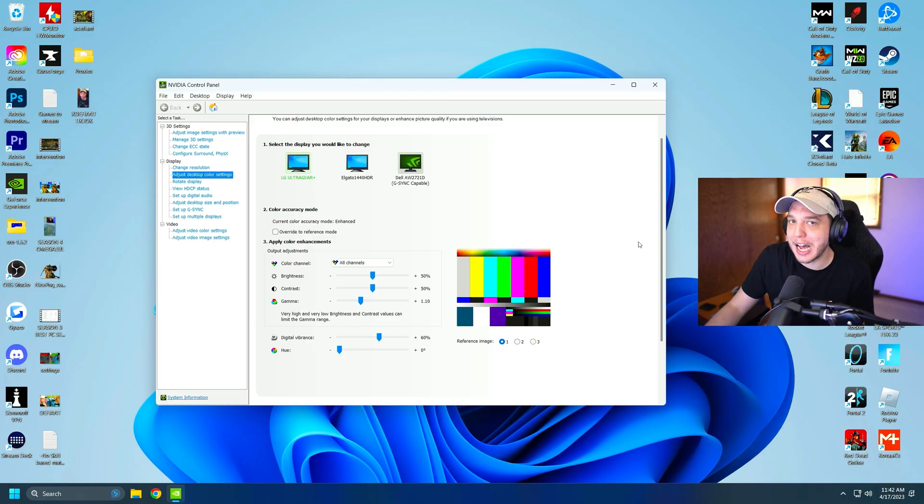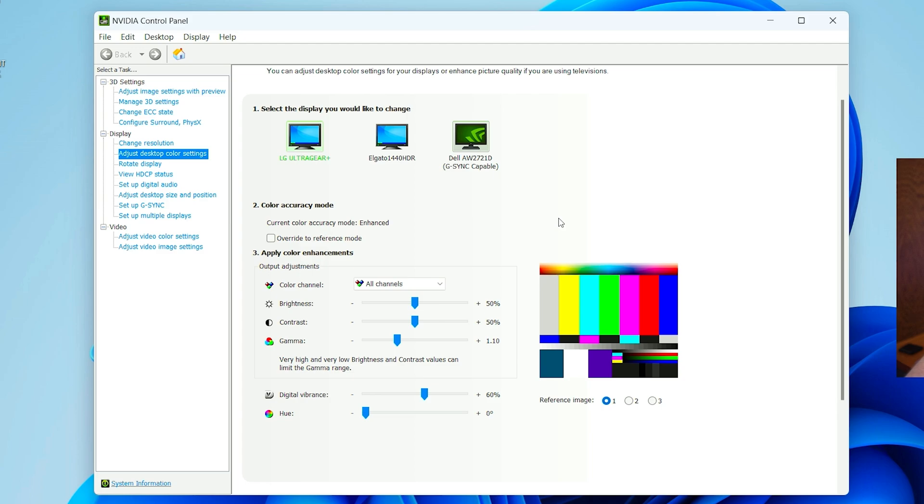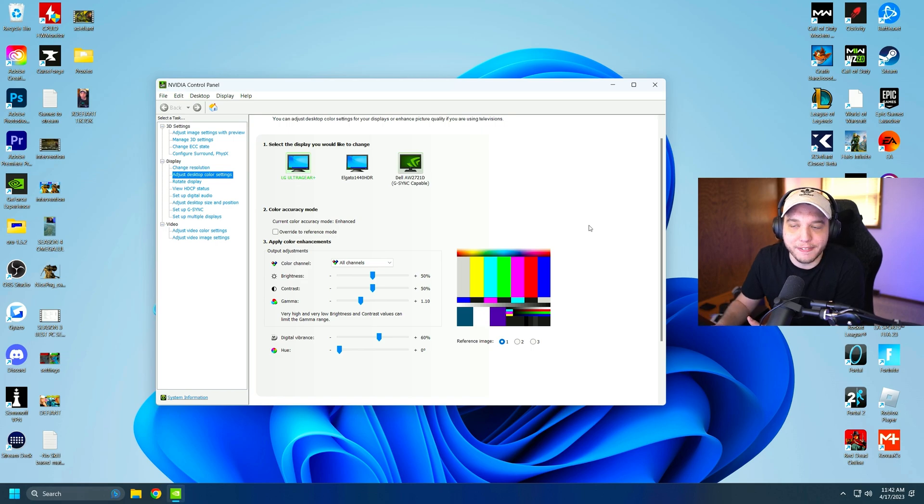If you want to make your game pop a little more, go to your NVIDIA control panel, go to adjust desktop color settings, and copy these settings. This adds a little vibrance and visibility to your game — though it isn't exactly necessary since the game is already very vibrant and visibility is already pretty good, but it can help and just make the game overall look a bit better. That's it for the settings — if these helped you out, make sure you click the subscribe button.